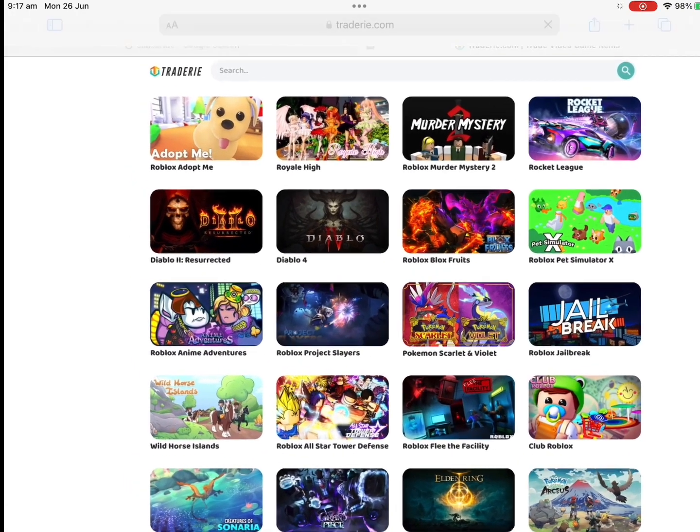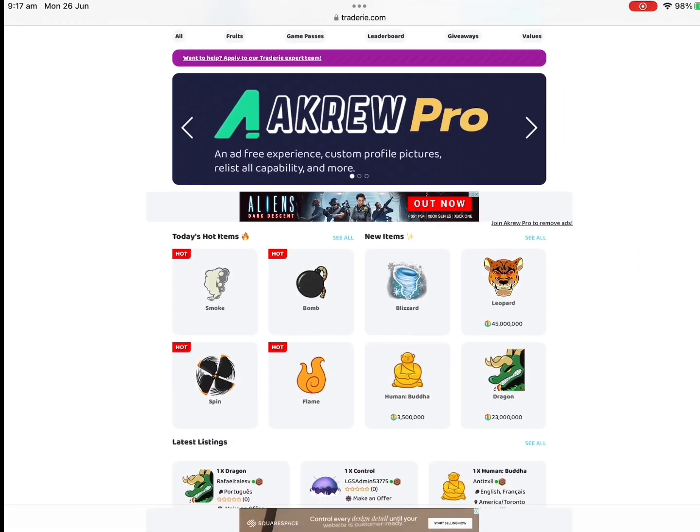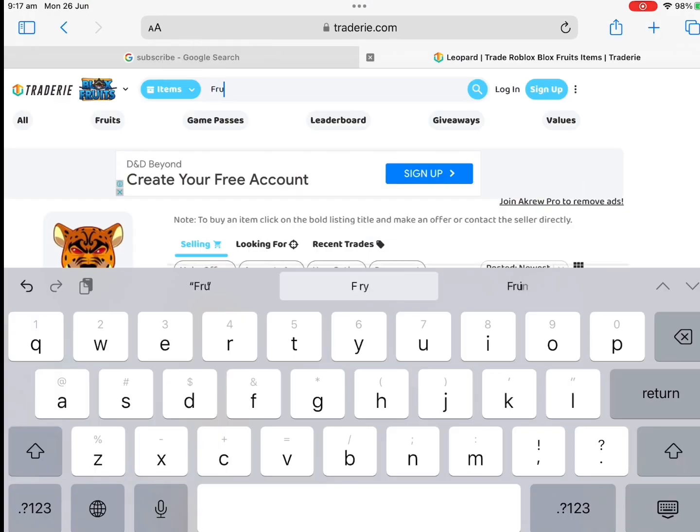Choose which game you are trying to get the item in and search at the top what you want. Like if I wanted leopard fruit, I can go get one and even a permanent one, or if I wanted fruit notifier, I can go find someone with it to trade with to get one.